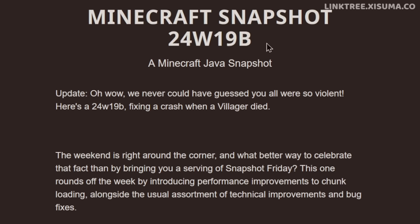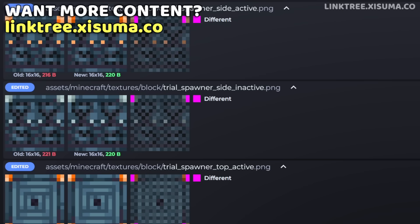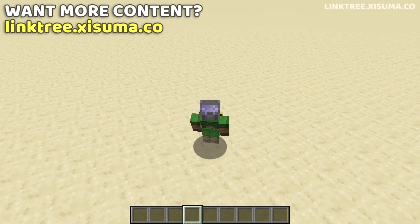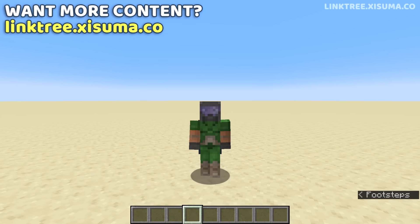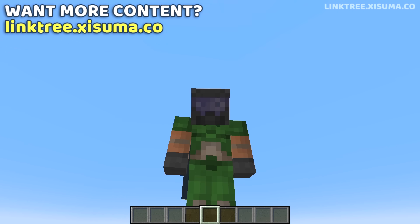Just two more things to mention: there's been a snapshot B released because a villager dying could crash the game. There have also been some subtle tweaks to the new trial chamber textures. For the technical features, it's mostly under-the-hood stuff for datapack creators that doesn't translate to survival Minecraft — the article is linked below. With that, we've come to the end of this snapshot video. If you've enjoyed it, leave a like, subscribe to catch next week's snapshot, and I'll see you soon.